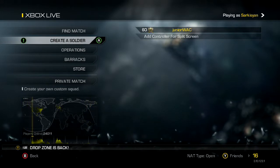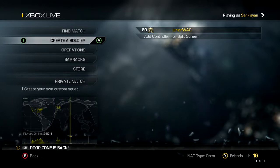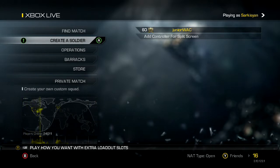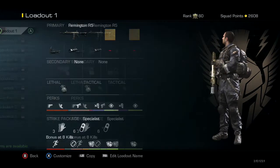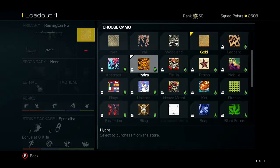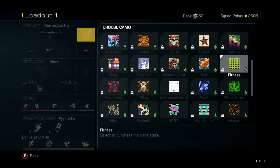I don't know much else about the update besides the camos — you'd probably want to look up the full patch notes. Like I said, it was a really big update, almost three gigabytes, and it doesn't seem like they did a whole lot. But let's take a look at these camos real quick.